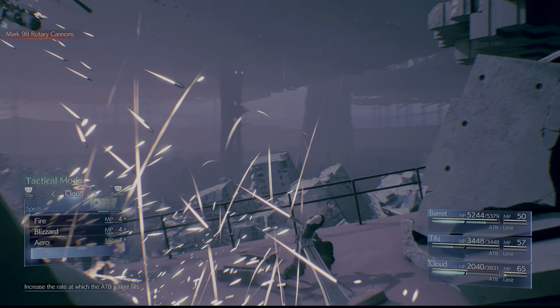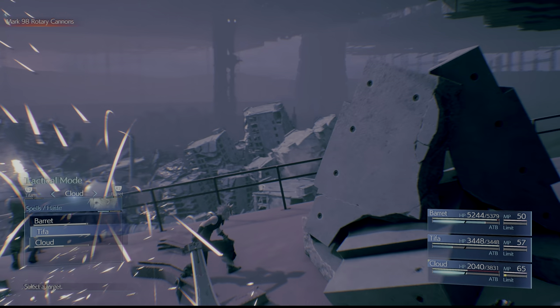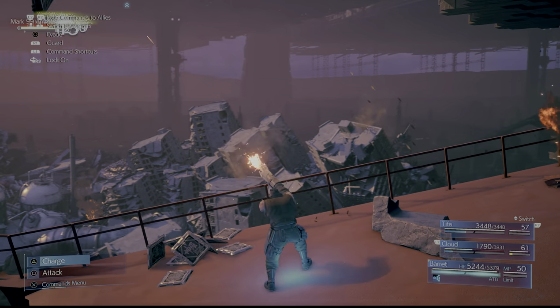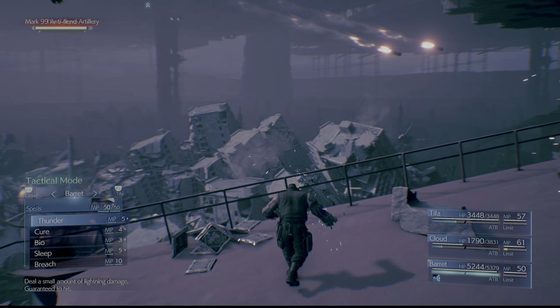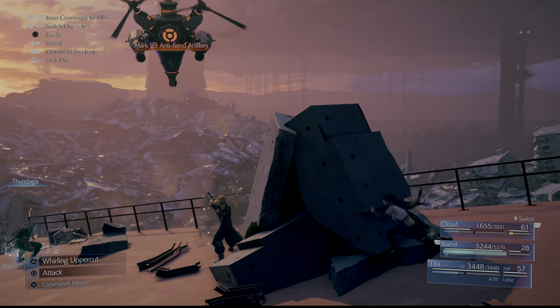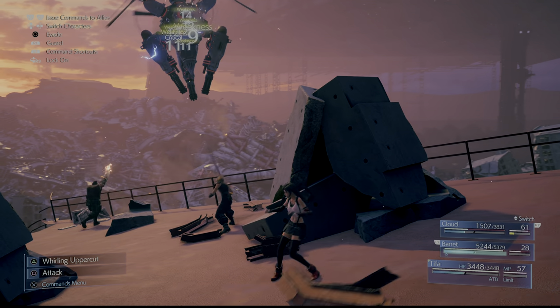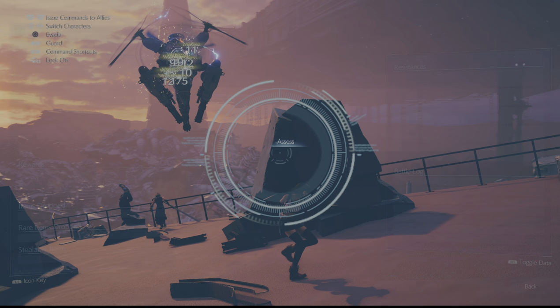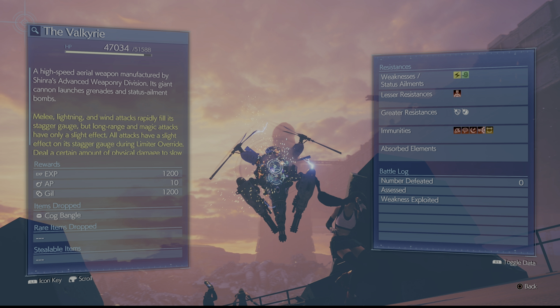As always with the machines, you want to bring lightning magic and probably equip the elemental materia combined with that. This way your attacks have lightning damage. I recommend doing that on Barret, since the boss is airborne for so long it just makes the most sense. You also want to cast Thundaga on the boss — it deals a ton of damage. It has about 52,000 health and is weak to lightning and air attacks, so Aeroga or Thundaga will do the trick quite nicely.